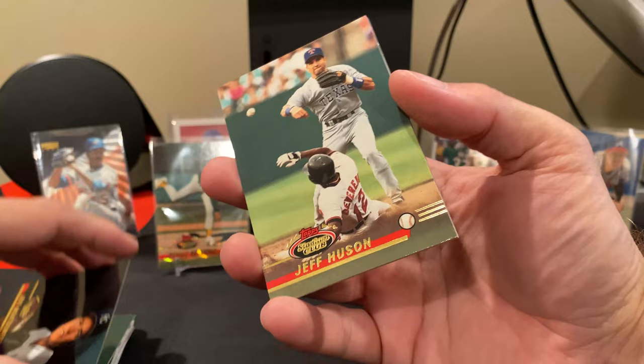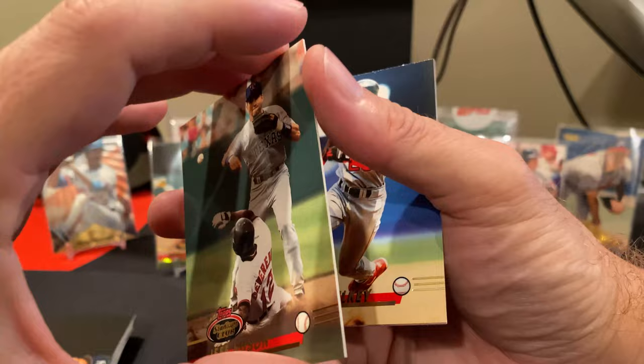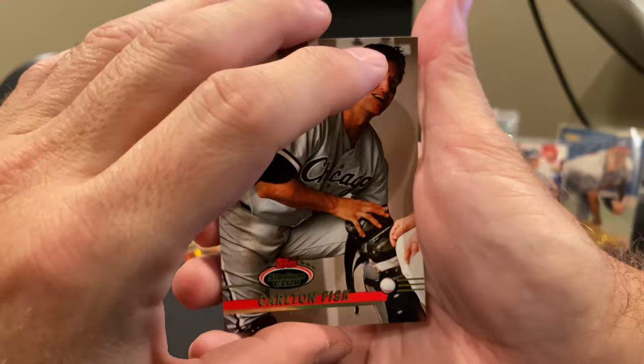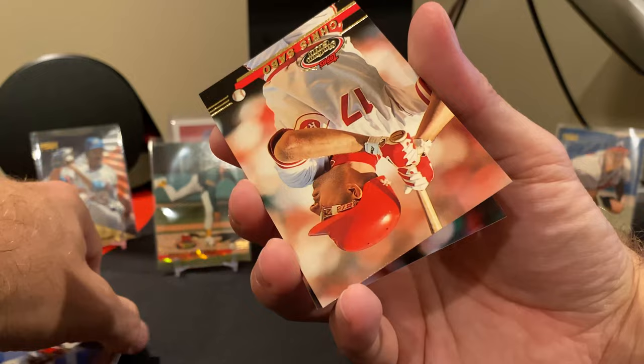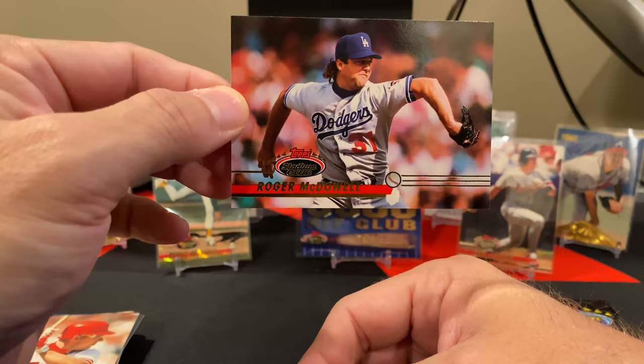Jeff Hewson. We're starting to see duplicates now, but that's expected — 36 packs, 14 cards per pack, only 300 cards in the set. Carlton Fisk. Chris Sabo. And the last card of this pack is Roger McDowell. So nothing really special in that one.